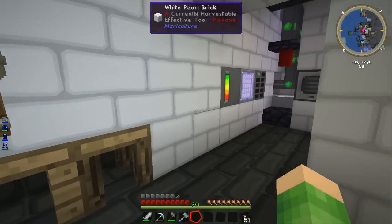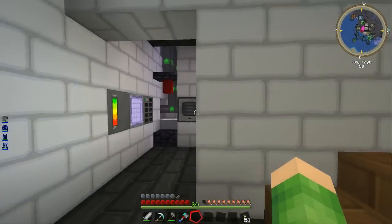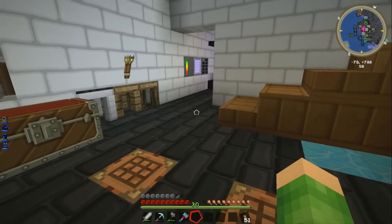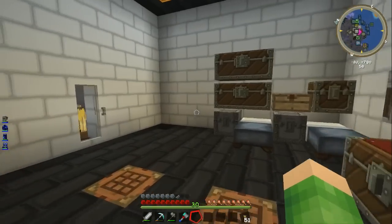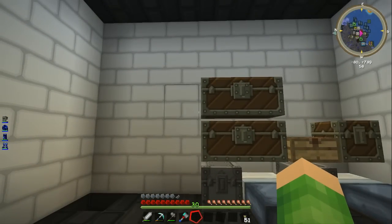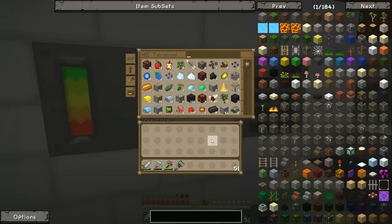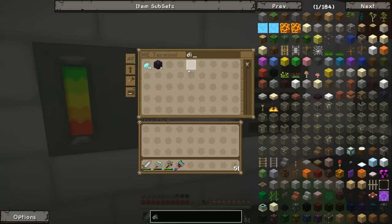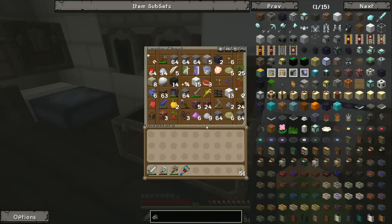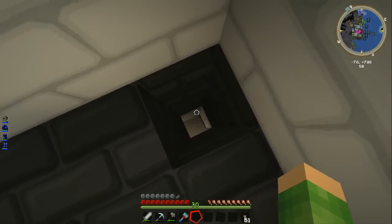In the last episode we decided to make the goal of this series to expand our facility to space - to the moon. So it's now become a race to the moon. To do that we need to create more space, a launch room, and somewhere to put all our cobble. In the previous episode we finally got our ME system working, but we didn't want to put any cobblestone, dirt, or similar bulk materials in it. So we've got lots of cobble - even more now because I've dug out a room.